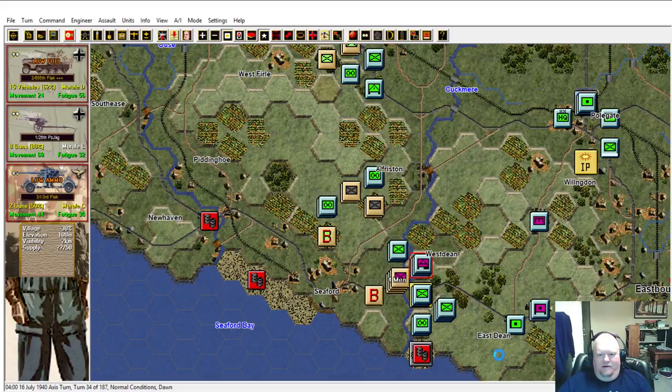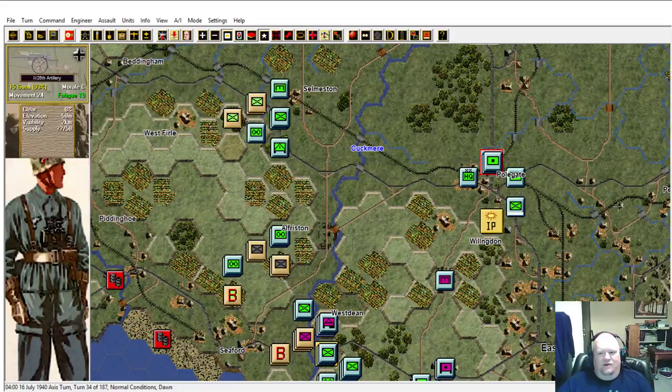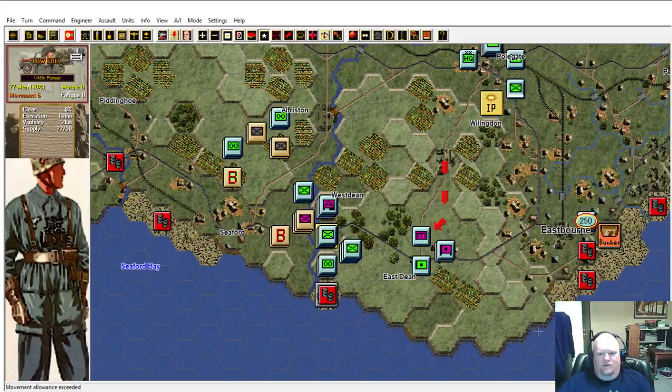All vehicles and anti-tank weaponry are bringing fire down on top of that hill. That's a good quarter snap. Artillery, artillery - push them forward. Artillery at Eastbourne - those guys are bleeding fatigue.